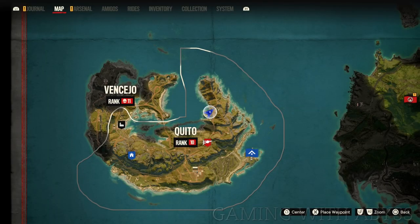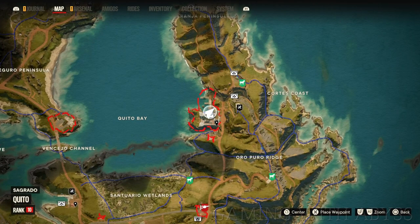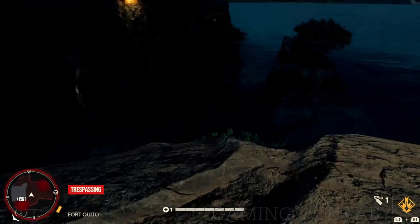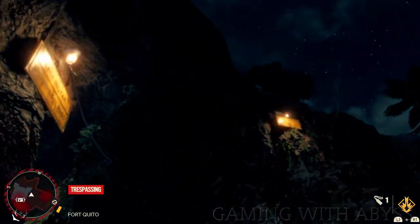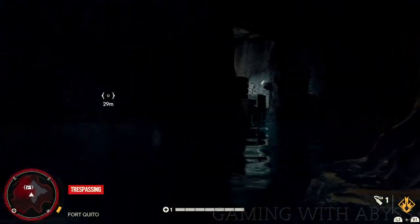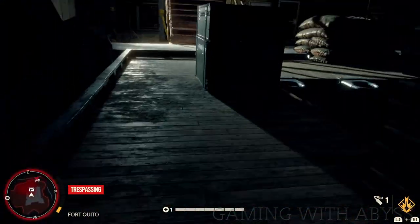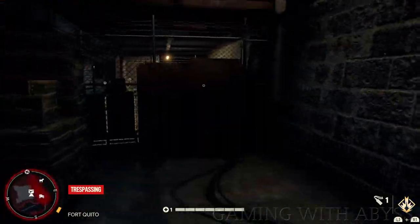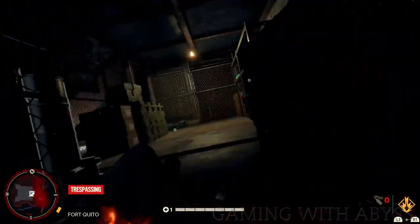Next, I'm going to show you the locations to four unique weapons that you can get as soon as you start the game. I recommend grabbing a horse so you can get to these locations fast. All you have to do is loot the chest and you'll get the unique weapon. There are four of them — I'll speed up the clip a little bit to show you how to get them. They are very simple and easy to get right from the start of the game.